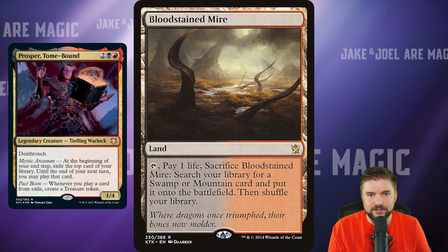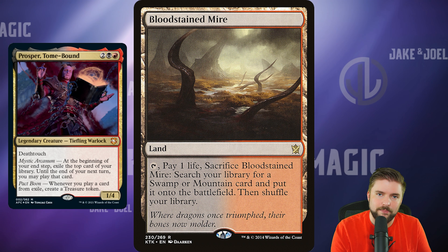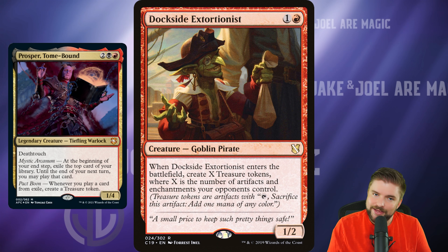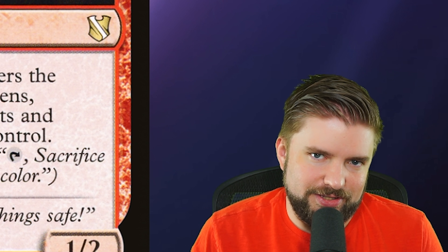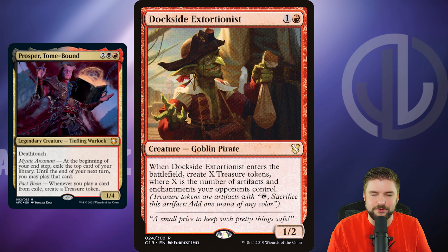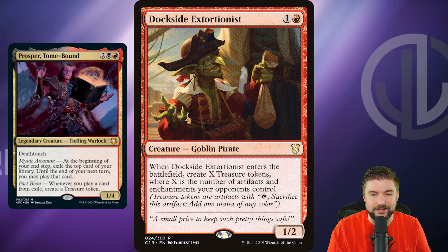Another land: Bloodstained Mire. Let's get a little fetch action going. If we can't find a card to cut, let's cut a basic and put a fetch land in. Bloodstained Mire is $42 — tap it, pay a life, go get a Swamp or Mountain card, and those can be non-basic lands as long as they have the Swamp or Mountain subtype. I love Bloodstained Mire in here. $42, go get yourself a copy.